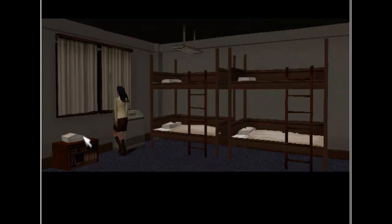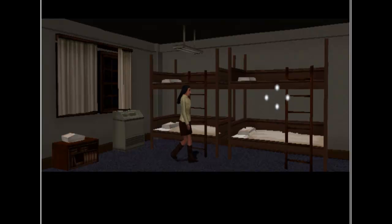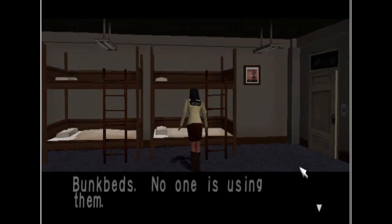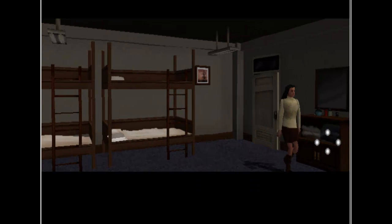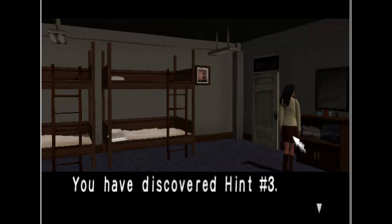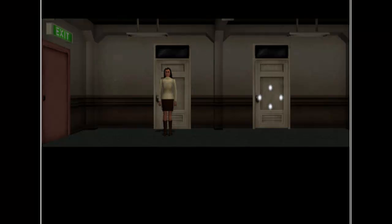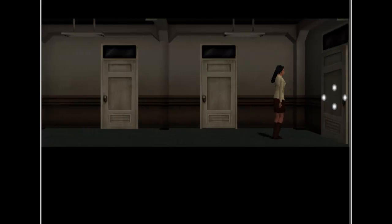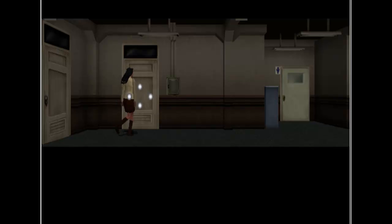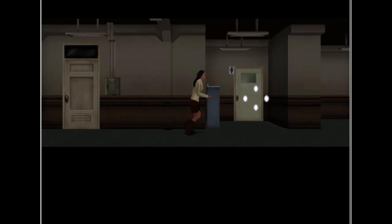Anything else in here? Campus is creepy with everyone gone. Bunk beds — no one's using them. Cosmetics on the table. There's something written here — hint number three. Nice. So we got a ladder key. Whatever the hell that's for. Can we try this door? Yeah, Fierro's laboratory. Now we can actually look at stuff instead of just running around in a blind panic.